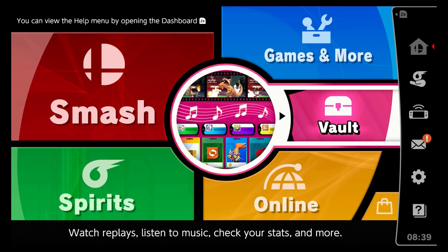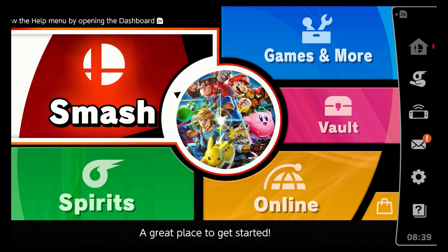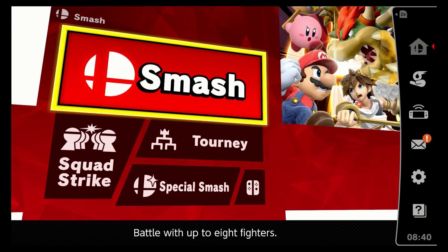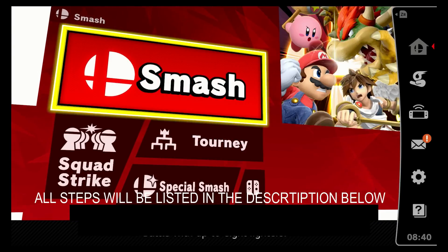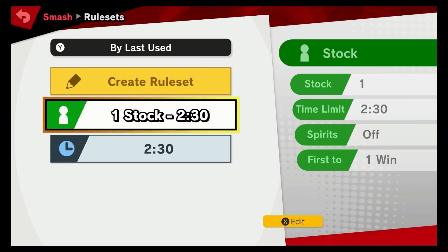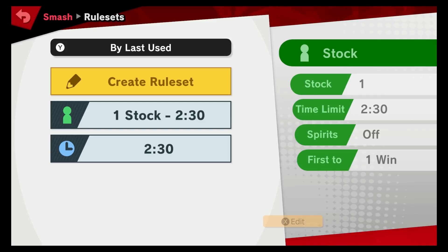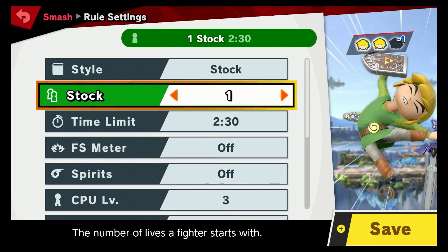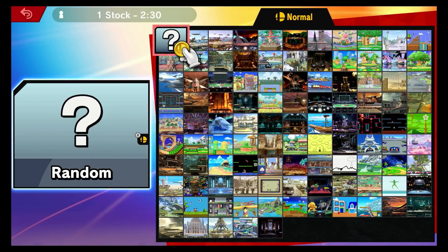The first thing you gotta do is set up a game mode. You want to go over to Smash and set up a game mode for one KO — so you want to put one stock on. Just hit edit, put it on one stock, and then you're good to go.